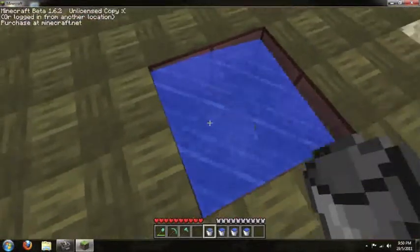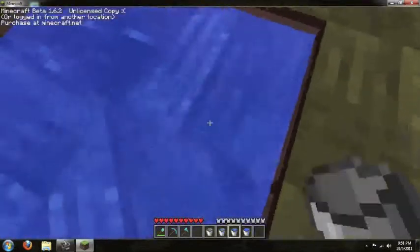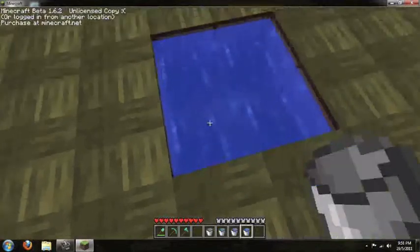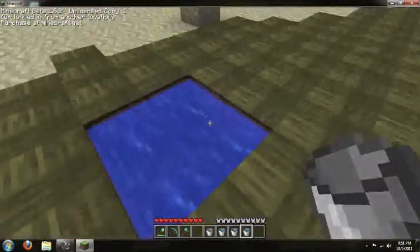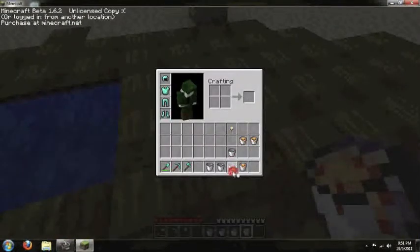This will create an infinity pool of water. To make cobblestone, what you have to do is first make a small stream for the water.